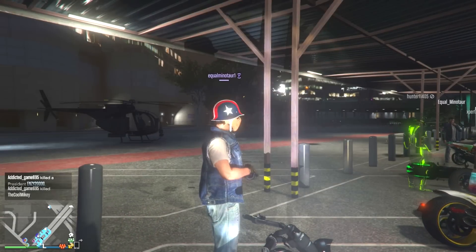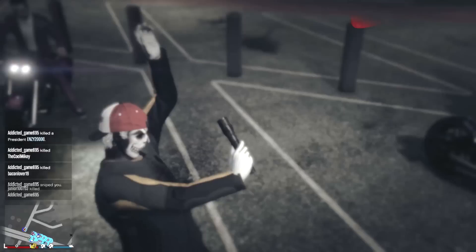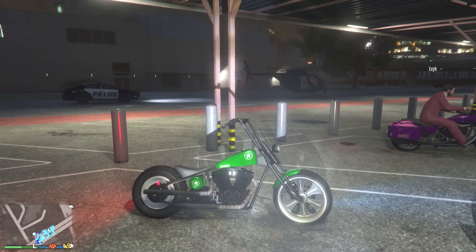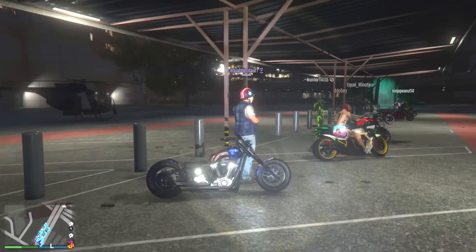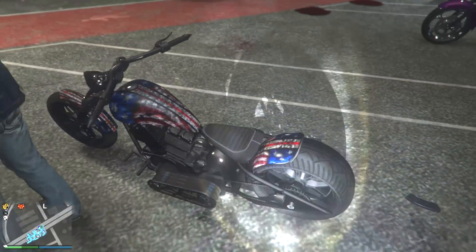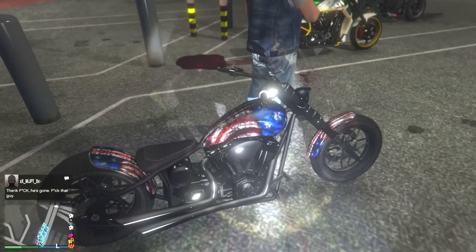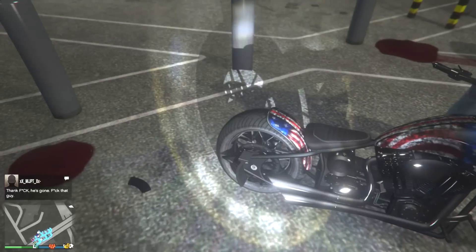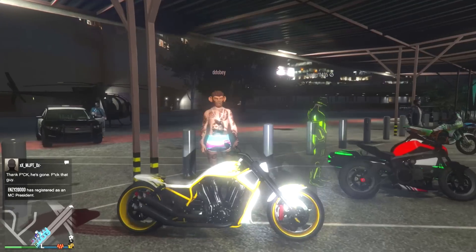First USA bike — Equal Minotaur is rocking his USA outfit. Back to the bikes: Equal Minotaur's got the USA bike with the worn-down look. The American flag liveries that are all worn down are my favorites. You get some pretty nice rims as well — really great looking bike and I love how it matches your outfit.